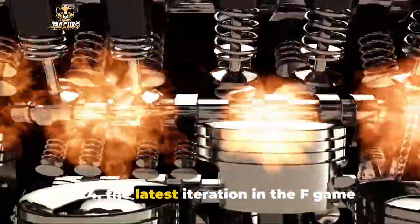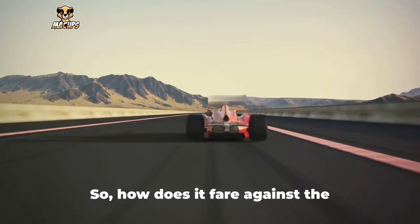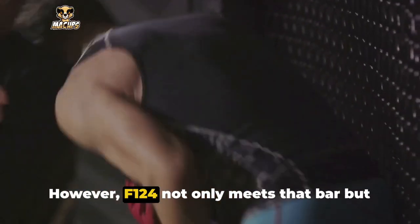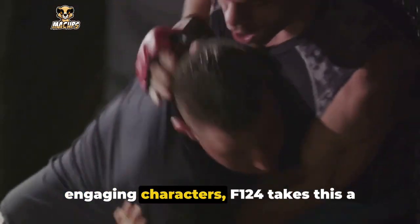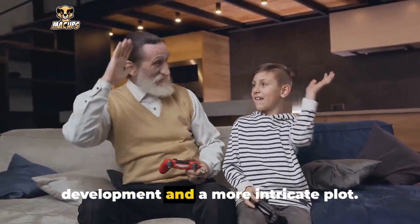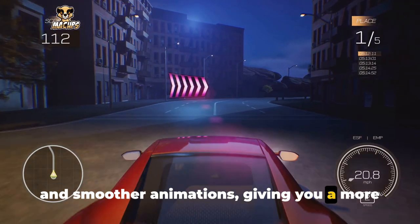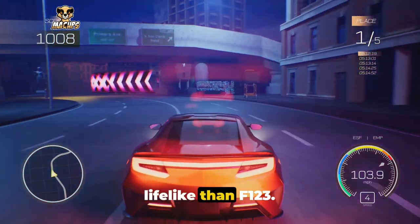F-124, the latest iteration in the F game series, has been eagerly anticipated, promising to deliver an enhanced gaming experience. So how does it fare against the well-regarded F-123? F-123, with its groundbreaking gameplay and immersive world-building, set the bar high. However, F-124 not only meets that bar but raises it. While F-123 offered a rich storyline and engaging characters, F-124 takes this a step further, providing deeper character development and a more intricate plot. The graphics too have undergone a major overhaul — F-124 boasts more detailed environments and smoother animations, giving you a more realistic gaming experience. It's like stepping into a whole new world, one that's more vibrant and lifelike than F-123.